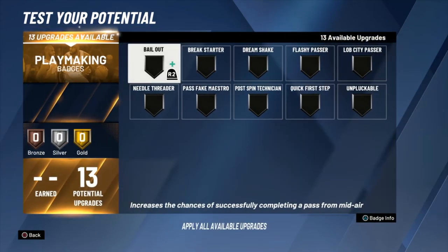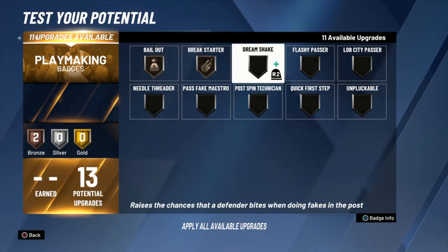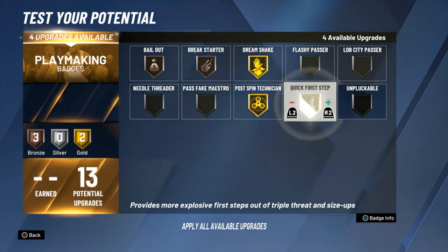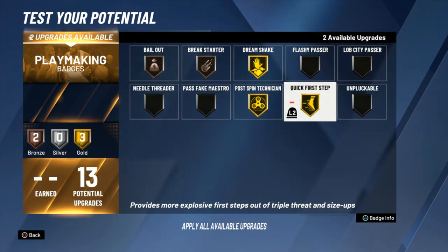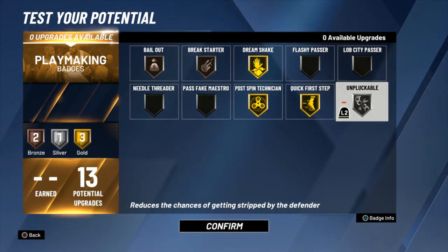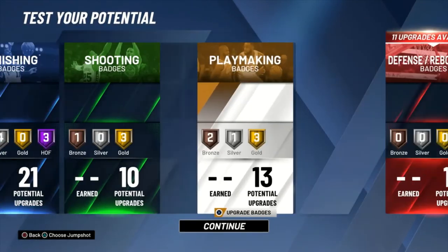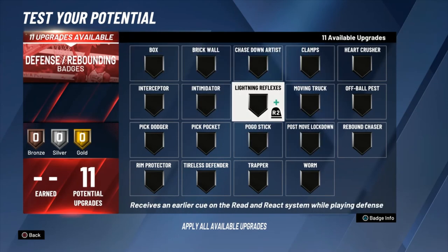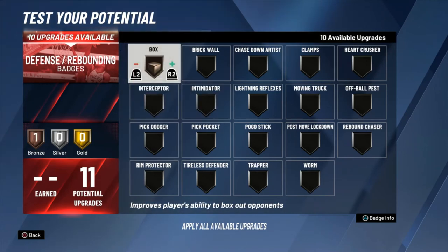Getting into playmaking — post playmaking, not the dribbling and passing aspect of a point guard. Go with bronze bail-out and bronze break starter; better to have them than not. Then the interesting stuff: gold dream shake makes you a demon in the post, gold post spin technician makes you even more of a demon, and gold quick first step makes you explosive out of triple threat off the dribble — that's how Blake Griffin caught most of his bodies in his prime with the Clippers. Silver unpluckable in case they try to double-team you in the post.